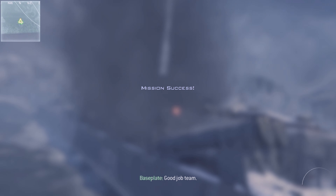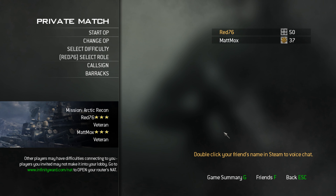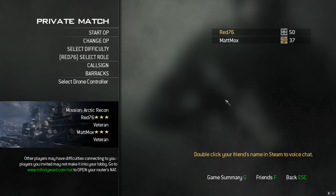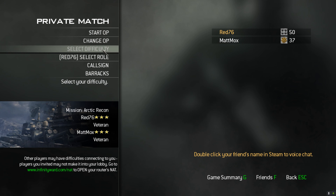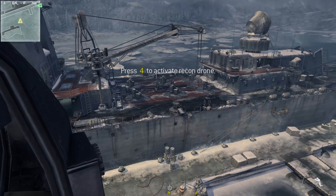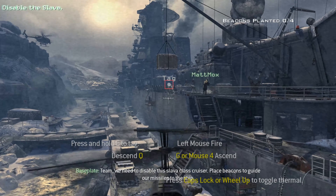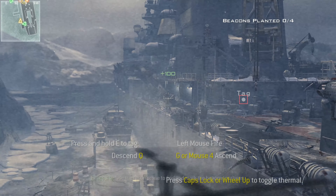Good job, team. Awesome. Good job! Hell yeah. Thanks, you too. Alright, what's the next one? Alright, swapping rules — I'll be the drone controller. Team, we need to disable this lava-class cruiser. Place beacons to guide our missiles to the ship. Use the recon drone to find and mark the beacon locations.